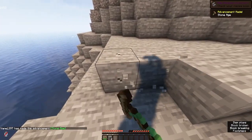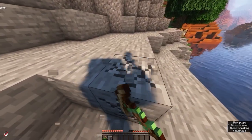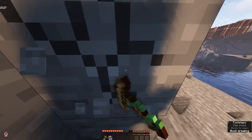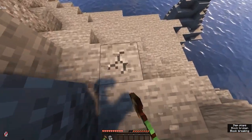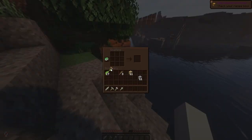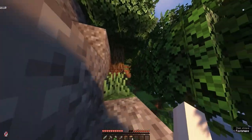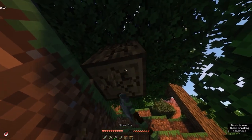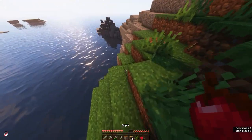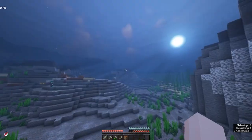Now we can collect some stone to make stone tools, grab some more wood, and go back to the water. Is that an ocean monument? Oh my god, that could be so cool to explore as a mermaid! My goal for today is to have a cute little house as my base. All stone tools, let's go! I'm gonna get some more wood, and if you guys like this first part maybe we could do a part two. We got an apple, a sapling, and some wood — now we can go back to the water.